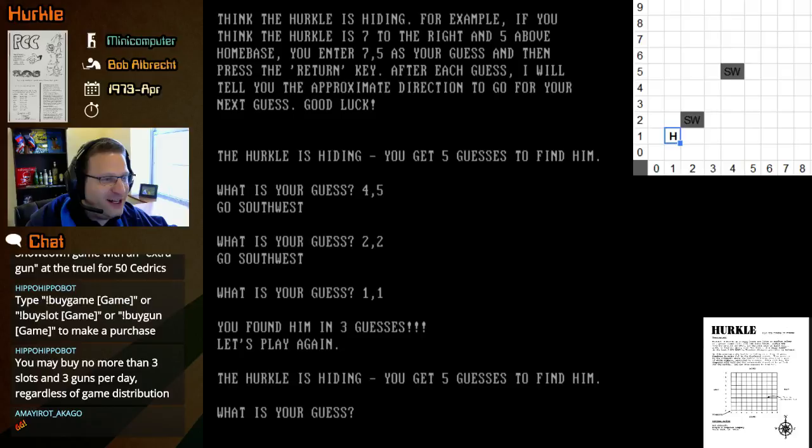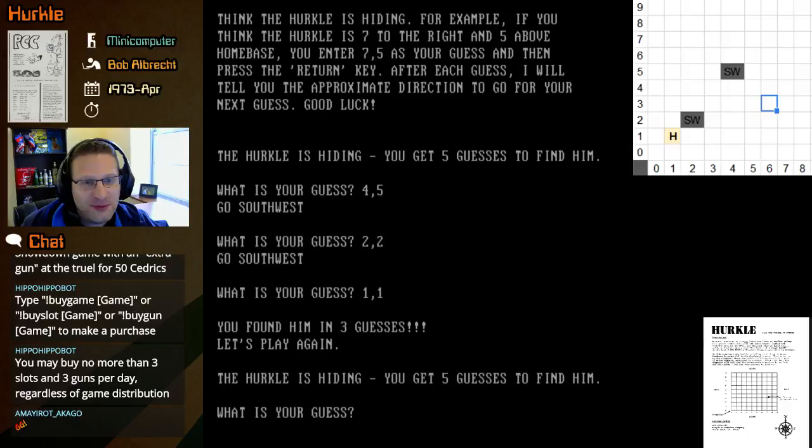We found the Hercule in three guesses — it was at 1,1! You didn't go very far from home. It almost seems like it's the introductory version of Mugwomp in a way. A kid could play Mugwomp too I guess, but Hercule is definitely simpler and less challenging.